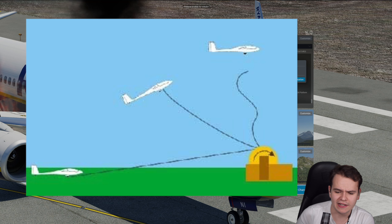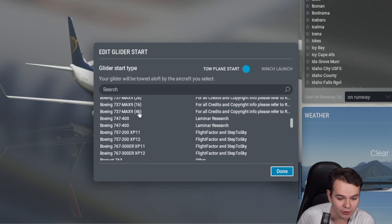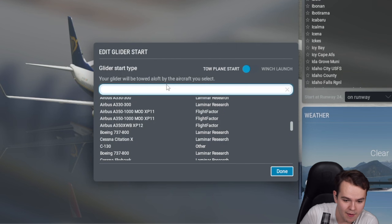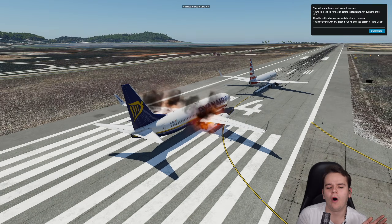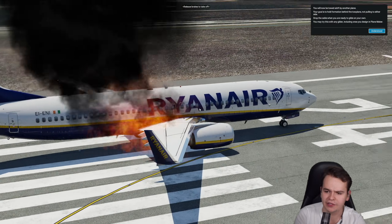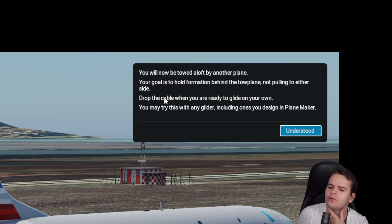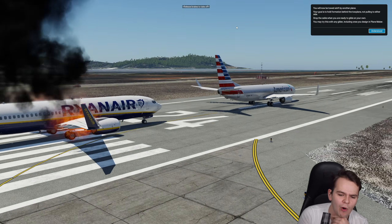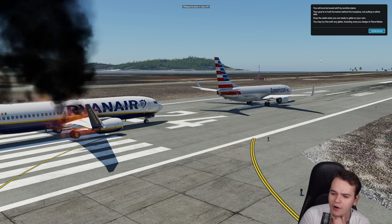We can use a winch launch which is the very typical glider method, but let's go ahead and choose a tow plane. We have lots to choose from — perhaps let's try another 737. I've kind of lost all hopes in this video anyway, so it doesn't really matter. The text says: 'You will now be towed off by another aircraft. Your goal is to hold formation behind the tow plane — drop the cable when you're ready to glide on your own.' Well, we won't — we have to have this American Airlines plane carry us to the next airport.